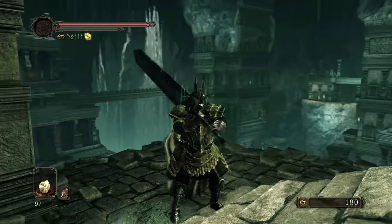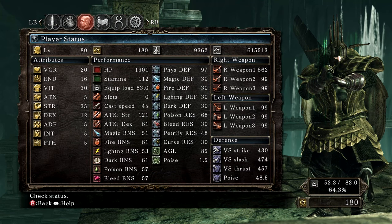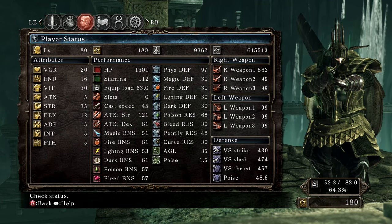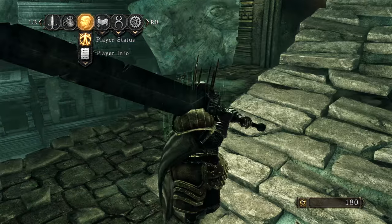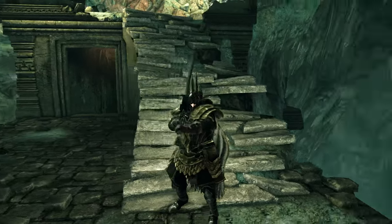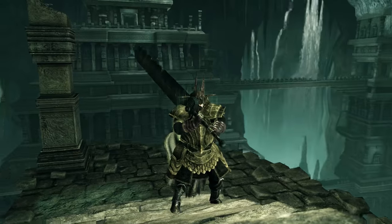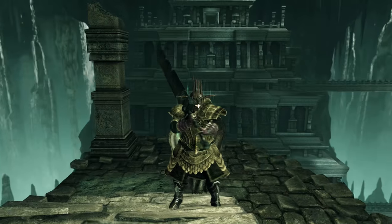So I now have a plus 10 weapon — this is doing 562 damage, you can see in the top right. Here are my stats as well. I did put a few more points into Endurance and into Strength, so we are doing pretty well on this character. I still am digging this armor set. If you guys have suggestions on Fashion Souls that you want to see, keep in mind I want it to be heavy but not too heavy, and I want it to look good.